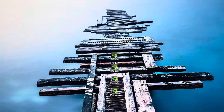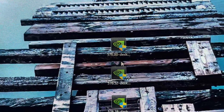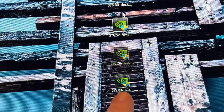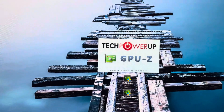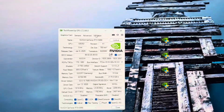The driver we're currently utilizing is 576.80. We're going way back - not 576.52 or 576.28, but 572.83. Let's open up GPU-Z. That was a fresh install - I ran a driver cleaner, restarted my computer completely, and made sure all the settings were the same between my control panel and my drivers.